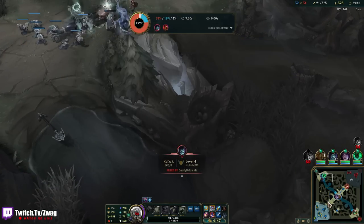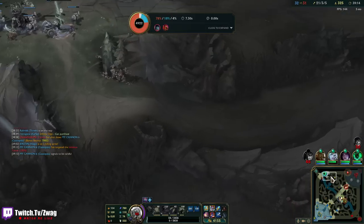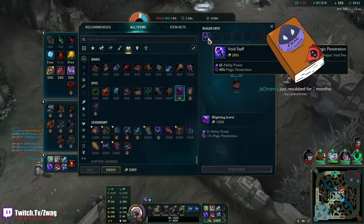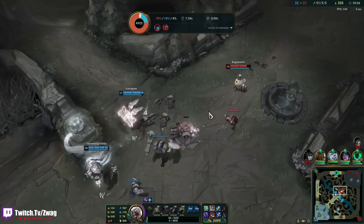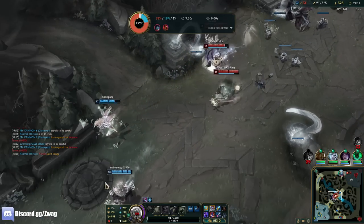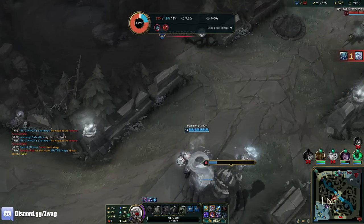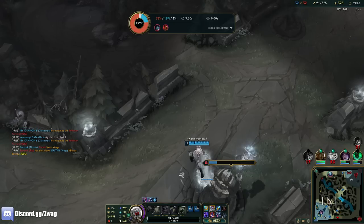We need to go top — we don't really need to be mid. I guess I'll sell this for Void Staff but I'm going to get slower. That's disgusting — I hit him with everything, with ignite. We don't need mid. We got Twitch ult, they might still get caught. Luckily we have Cloud Soul so everybody's really fast. I didn't hit poison — or maybe I did, maybe I didn't hit it the second time.